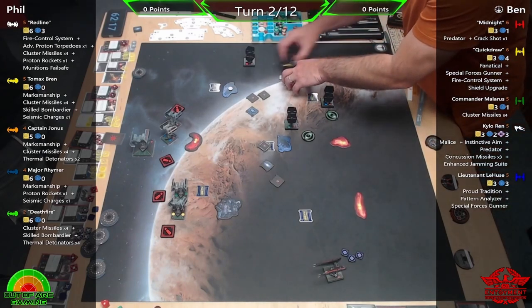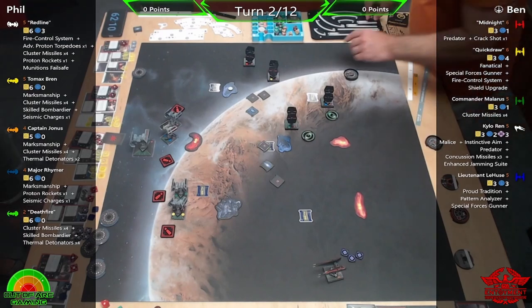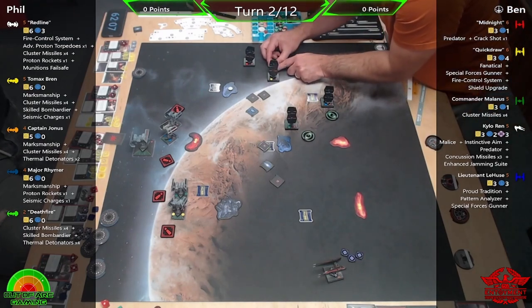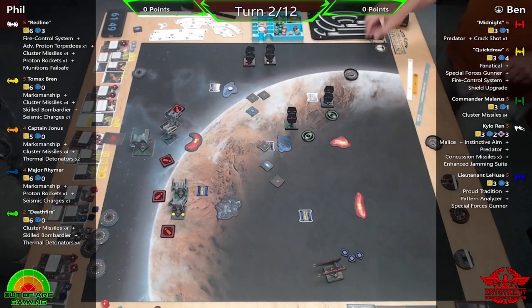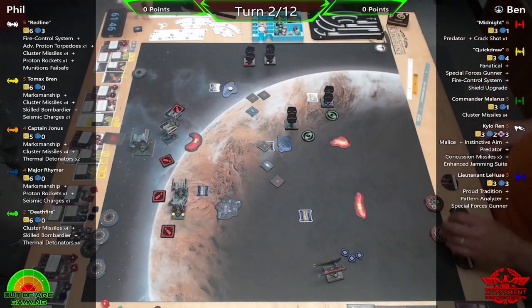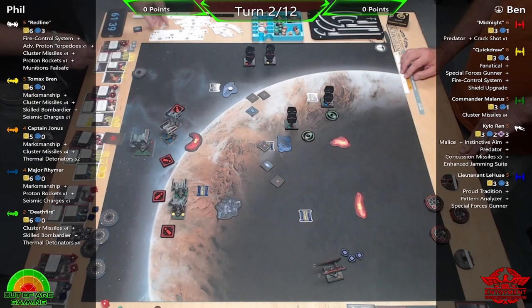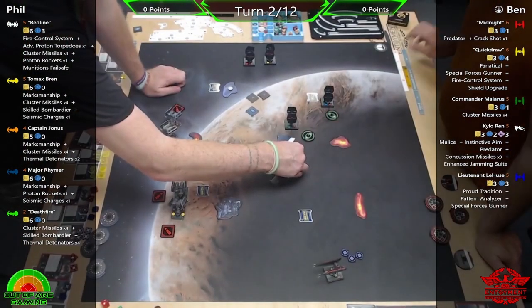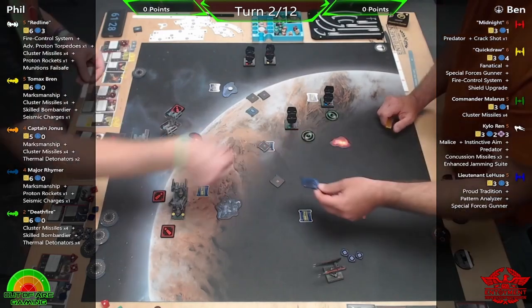I like Redline's double-lock ability. Redline can maintain two locks, and after you perform a target lock action you may acquire another lock — it's like a built-in R3 Astromech. You can load him out quite heavily, and I've got a lot of munitions on there. I know I'm probably not going to use them all, but I've got 25 points of loadout so I wanted to fill them up. I could have swapped one out for a bomb or mine — we'll see by the end of the game whether that could have been better.